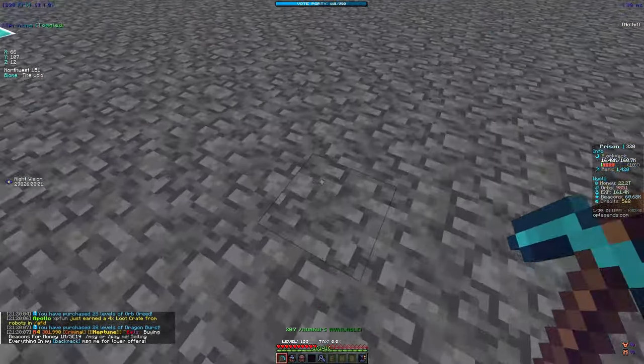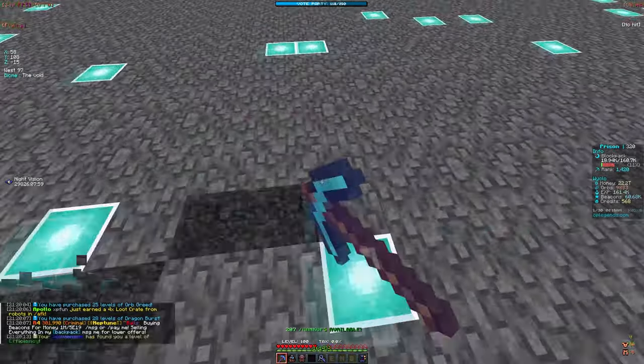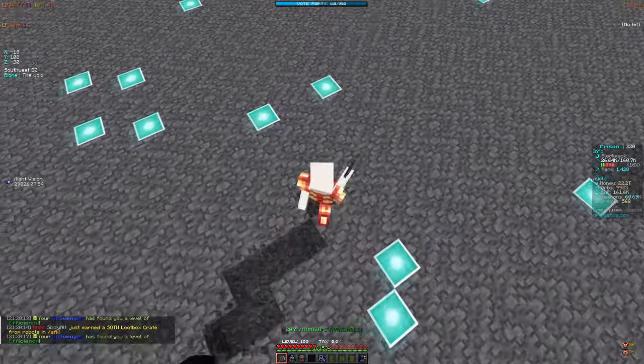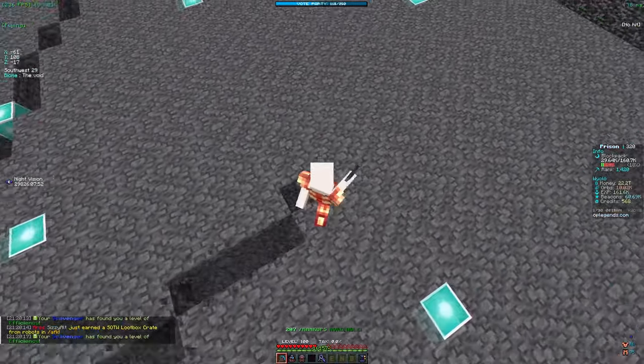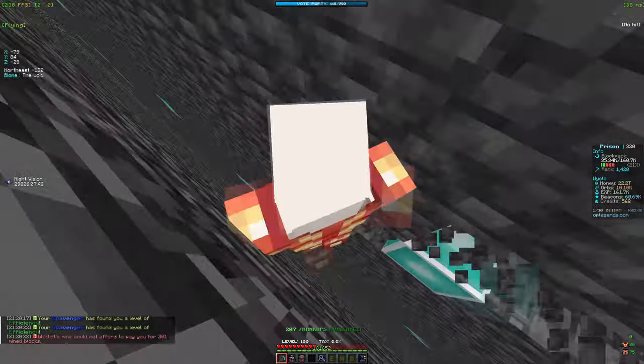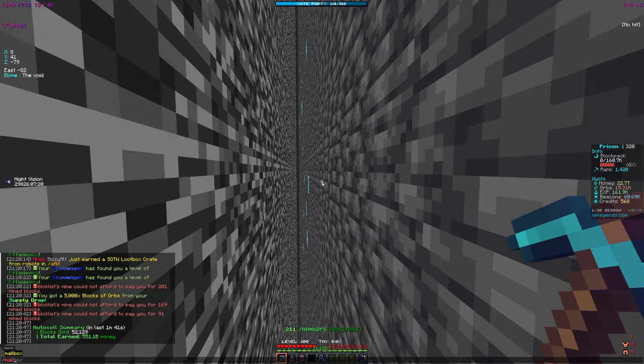The main enchants to prioritize are dragon burst and orb greed once you've gotten scavenger to a good level where you're consistently getting efficiency and fortune. After a while you won't really need to level scavenger further. I also just noticed I have a ton of keys in my mailbox, so let me claim all of those.